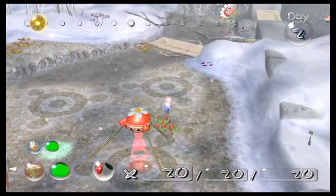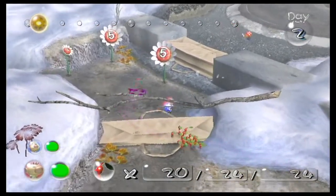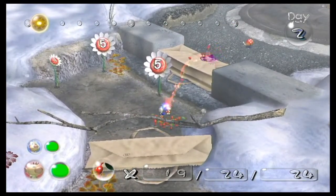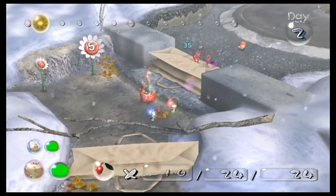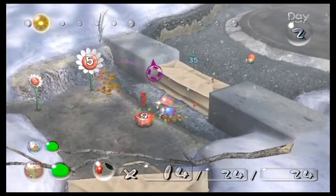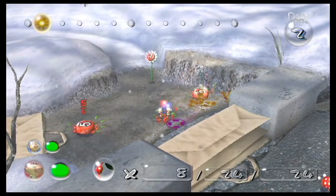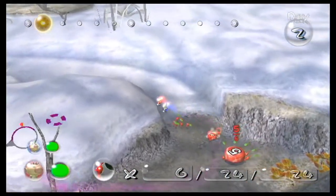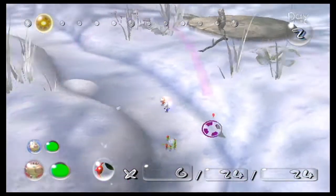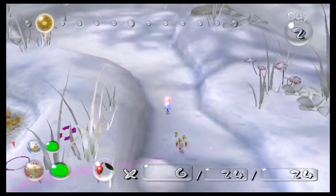First of all, we have another paper bag and we need to weigh this down. This one takes a whopping 35 Pikmin to weigh down, so we need to actually grow our numbers a little bit first. There are luckily quite a few pellets around this starting area, so we will be able to reach those numbers relatively quickly, and then we'll have to see what's beyond this area.